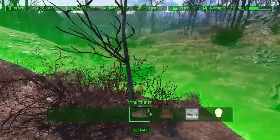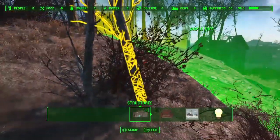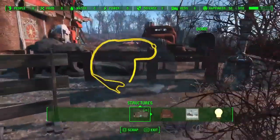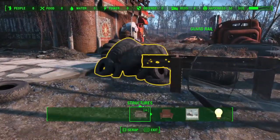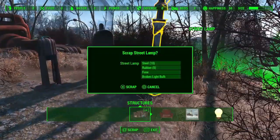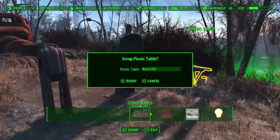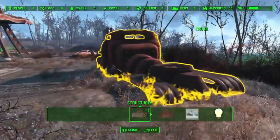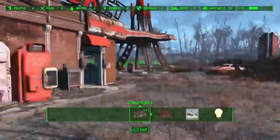There's a good amount of resources here. There's a lot of tire piles that you can scrap for rubber and some guardrails that'll get you a lot of steel, but there are no bodies of water to set up water filtration devices. There's plenty of dirt that you can stick some water pumps into the ground, and places to plant food, so you'll be fine in that regard.